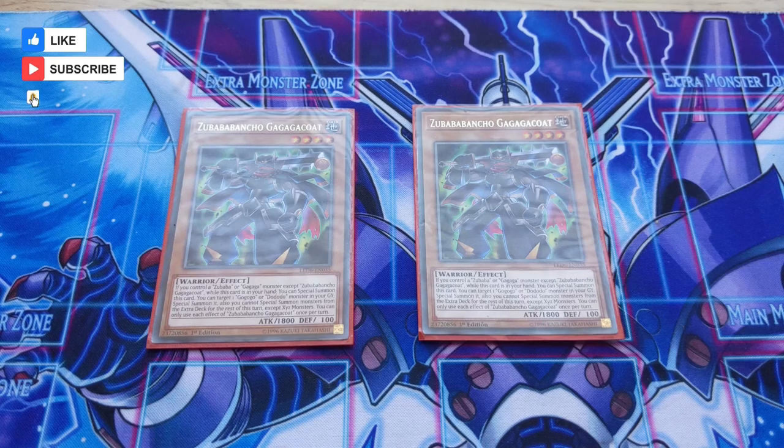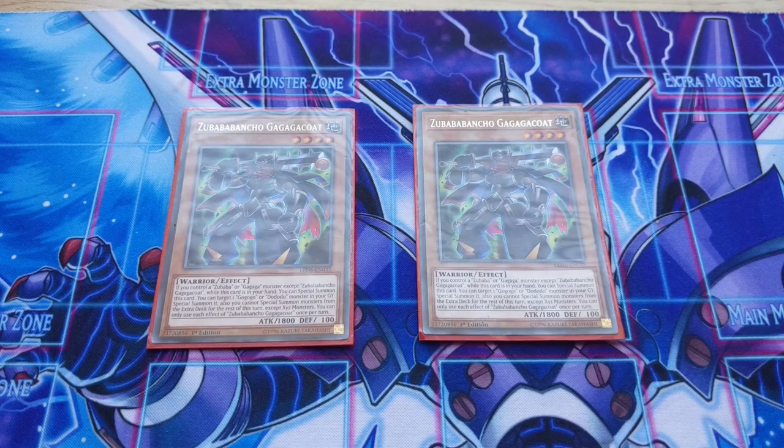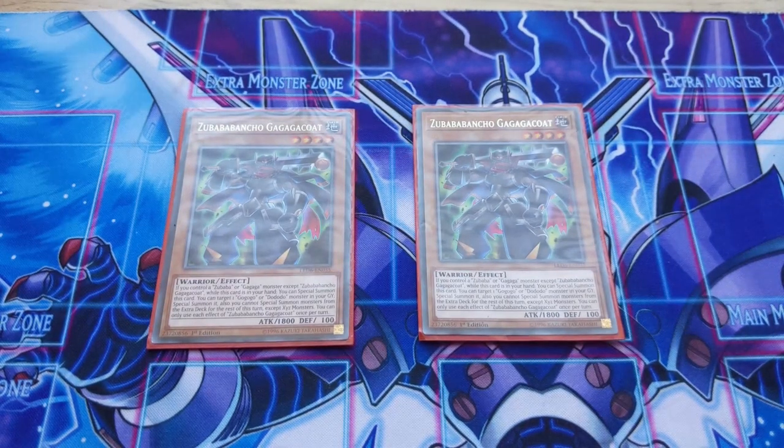Sisters of Utopia has an incredibly high consistency rate — you're more than likely going to be making a Rank 4 play into Utopia almost every game. However, one major weakness of this deck is hand traps. It is a fun deck, an anime deck — you play for fun — so hand traps are a very real threat.